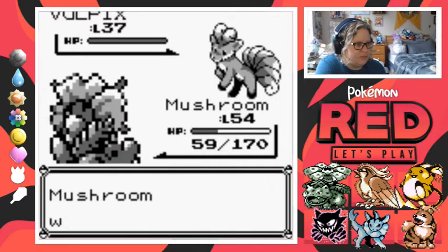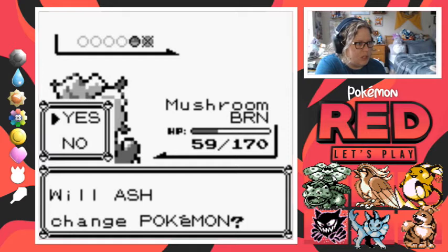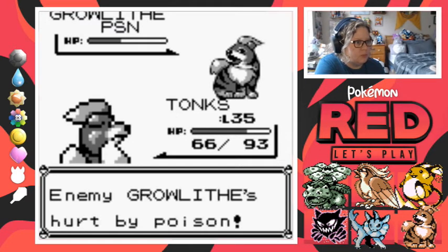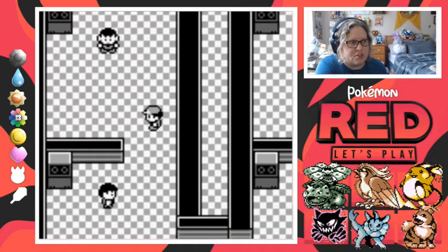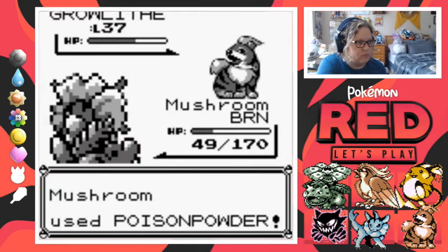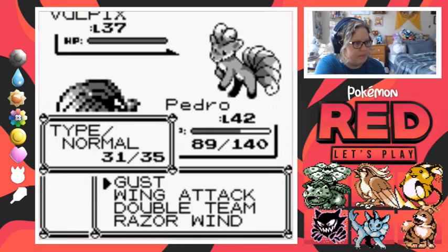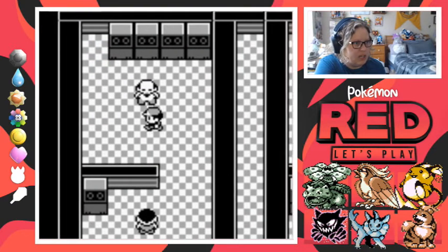So many trainers! That's why I brought some potions — we're gonna heal up right before we face Blaine. I'm gonna take out his Growlithe with my Growlithe — Growlithe versus Growlithe! Alright, we poisoned it. We'll switch out, come on Pedro. Have we made it to Blaine yet? Yay!